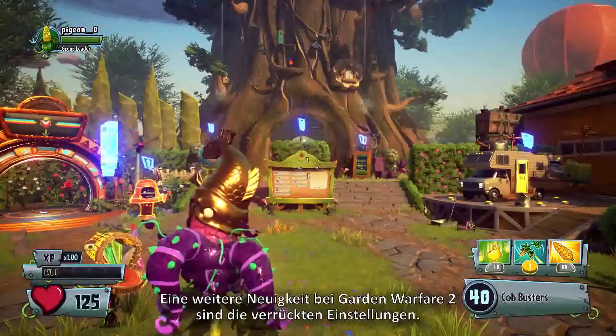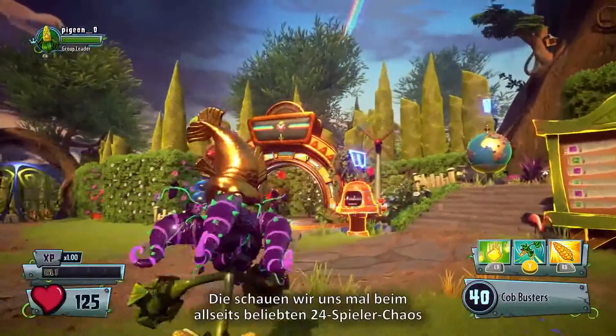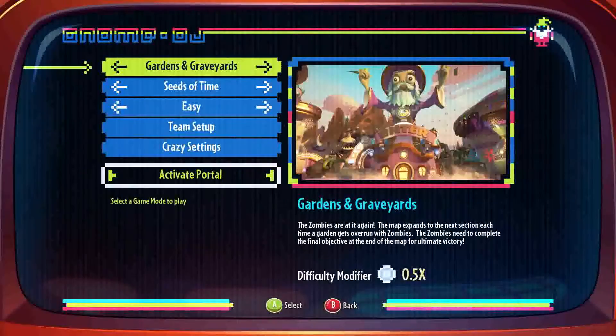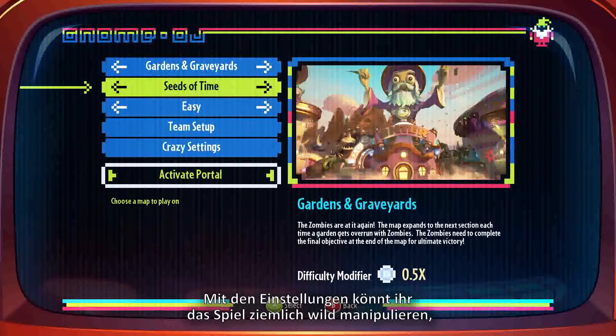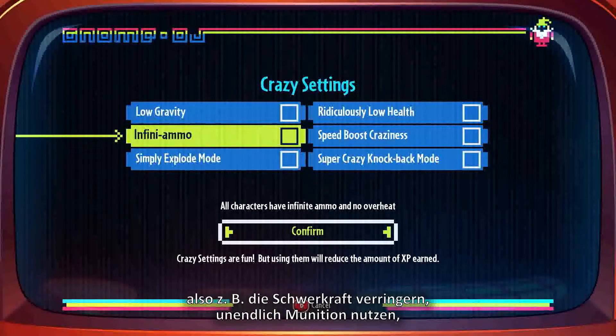Finally, a new feature we've added to Garden Warfare 2 is Crazy Settings, which we can check out in our fan-favorite 24-player fight fest, Gardens and Graveyards. It lets you change up the game in a bunch of really wild ways, like giving the match low gravity, infinite ammo, and explode on vanquish.